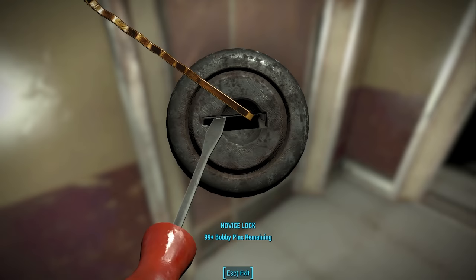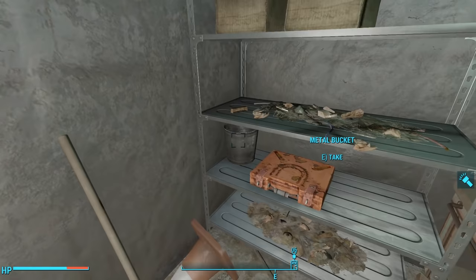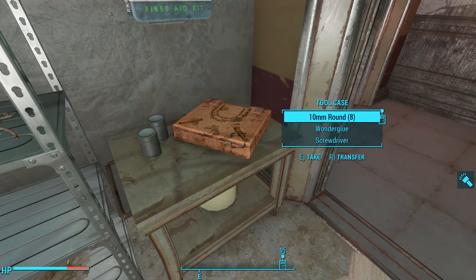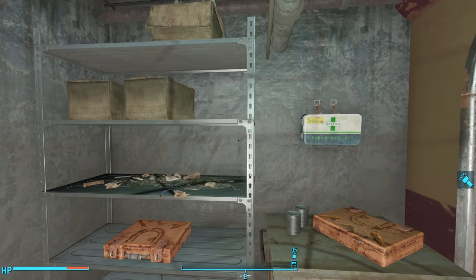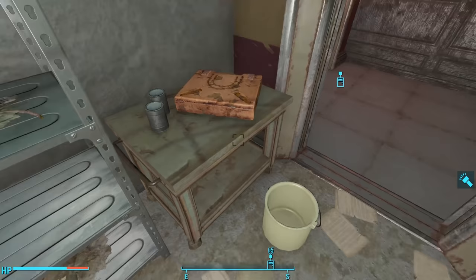Continuing down the hallway, we see a door to the left with a novice lock. After picking it, we find a storage room with another Hubris delivery crate containing five more Captain Cosmos toy boxes. There are two tool cases with minor loot, a first aid kit, and it's interesting that we see two unrusted tin cans and an unused enamel bucket. I guess they haven't been tarnished by time because they've been locked in this room for 200 years, though it's strange that we find rust and trash on all the other shelves.